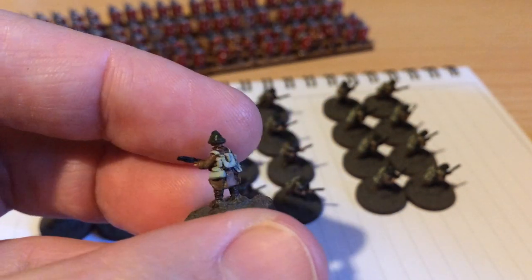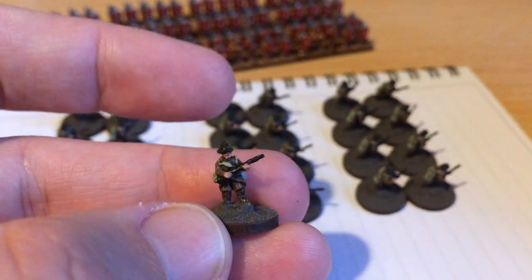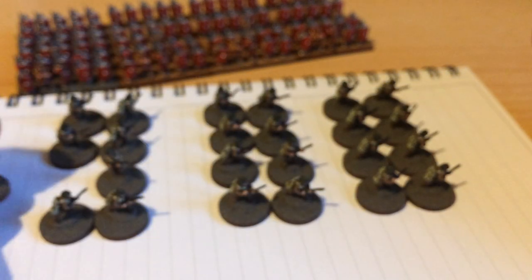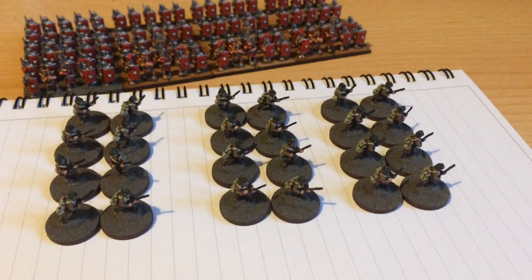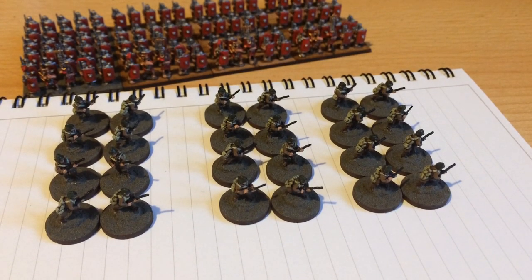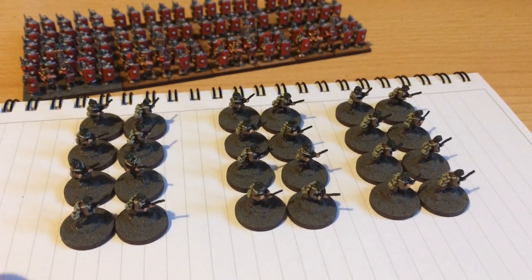I've gone for a high contrast, simplistic paint scheme on these, obviously due to the size, but also because when they're on the table I don't want them to be muddy and brown all over — it'd be very easy to fall into that trap. I'll probably use the bases as part of the identification of model types, so leaders will have a different colour base edge and maybe tufts of a different colour.